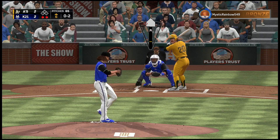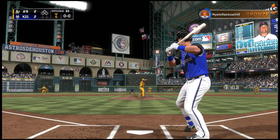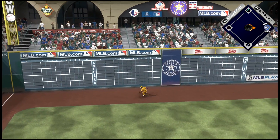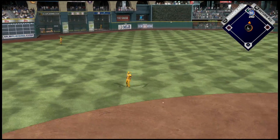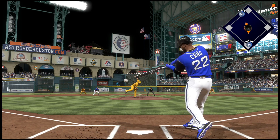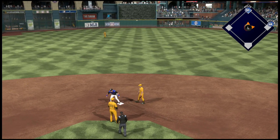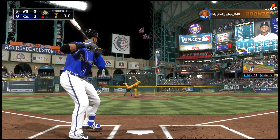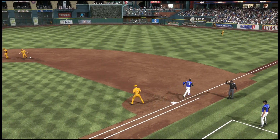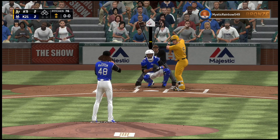Top of the sixth, DeGrom gets another strikeout on an 0-2 count. Bottom of the sixth, Conforto hits one away from the shift and ends up at second with a double. With one out, Cano hits a grounder - we fake like we're going to third, end up going back to second. Now runners on first and second for Nelson Cruz but he hits into a double play. Too many double plays in these last two games. Top of the seventh, DeGrom picks up another strikeout.